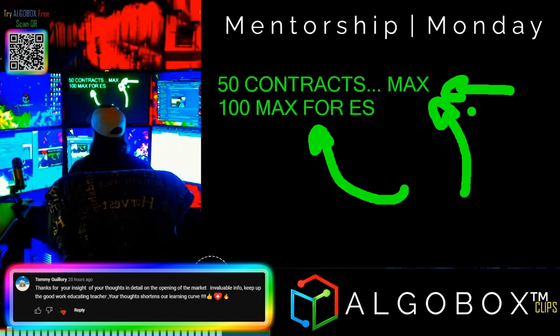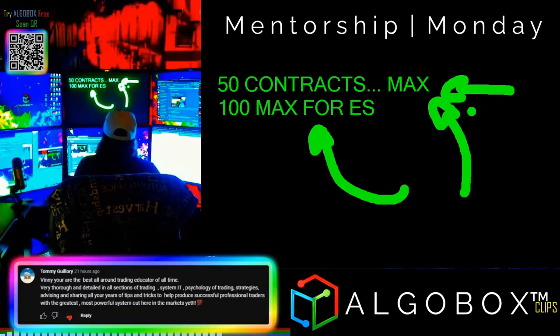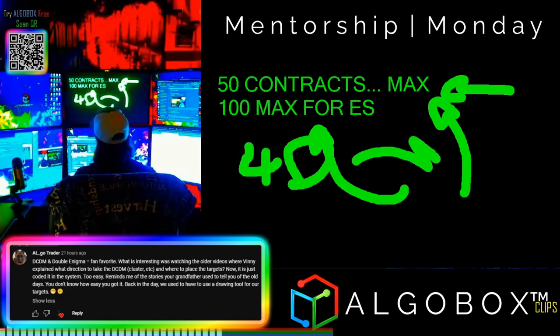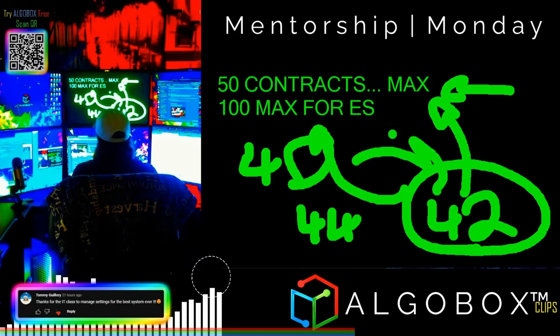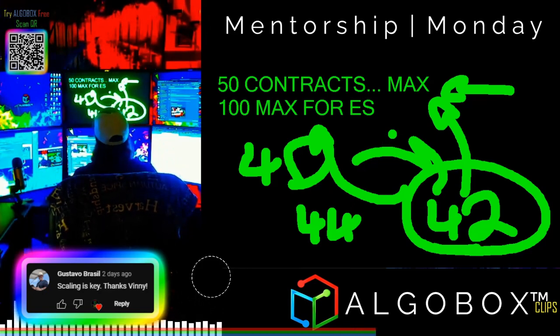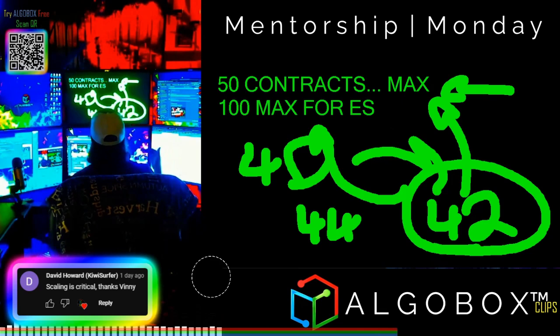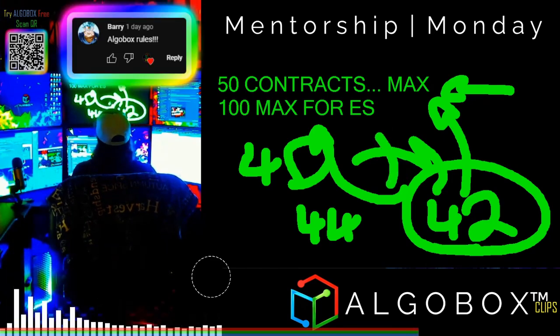People ask why not just max out contracts. You don't understand the thinness of markets and volume. I personally cap at 40 rather than 50 because of slip clicks — if I'm targeting 40 and accidentally slip click to 42 or 44, I'm still okay. But if I'm targeting exactly 50 and slip click over, I get error messages and have to deal with contract closures. Also, 50 isn't easily divisible by four, and I often add four contracts at a time when scaling in big.